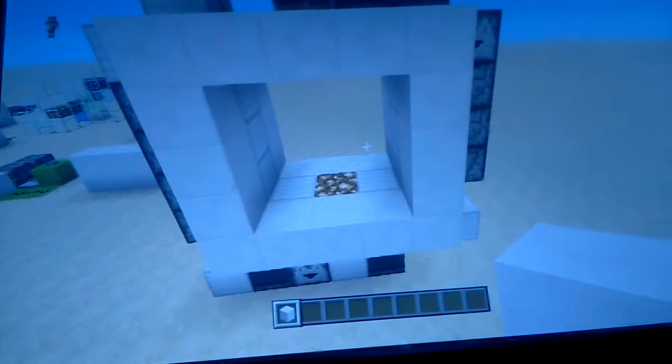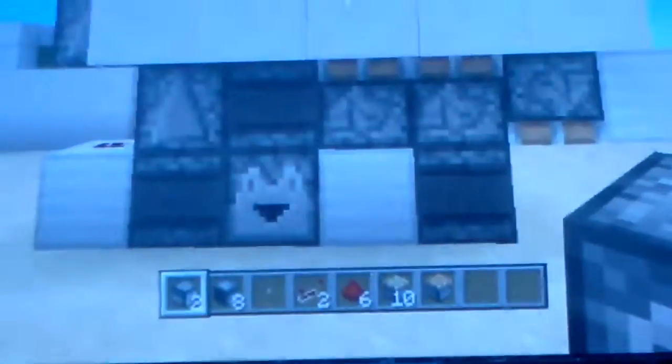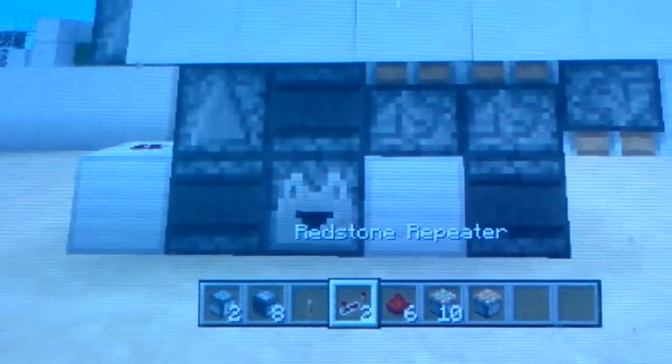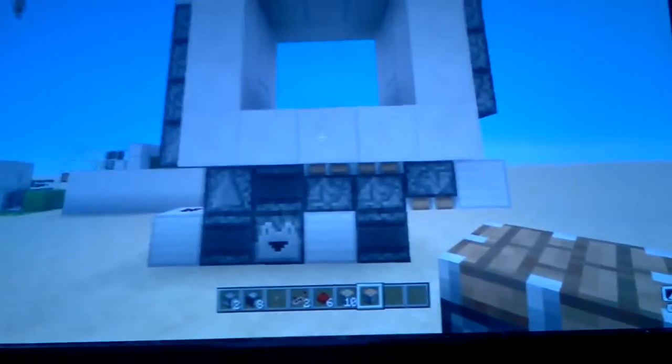So let's get into the tutorial. For this build you are going to need: two droppers, eight observers, one lever, two redstone repeaters, six pieces of redstone, ten sticky pistons, and one regular piston — mainly because that block is the one that will update that observer. You're also going to need just a handful of blocks.